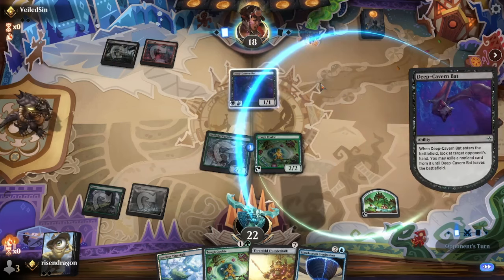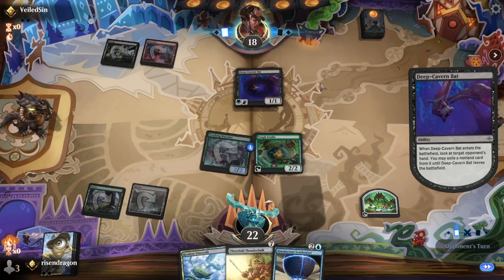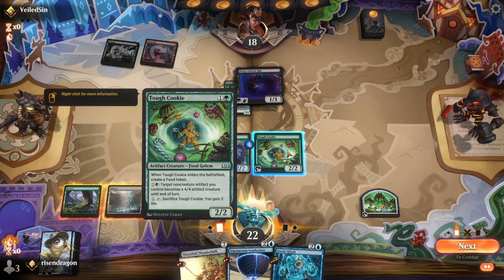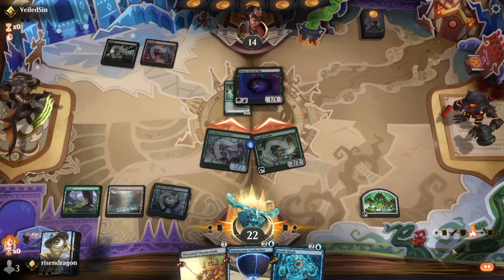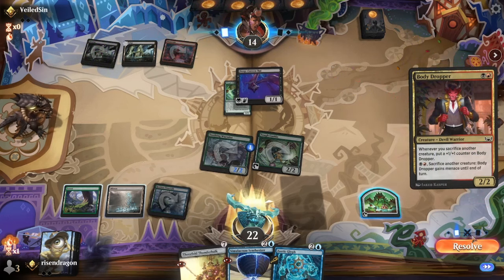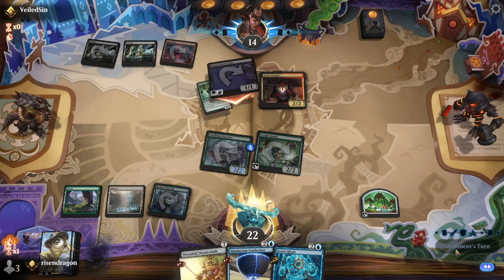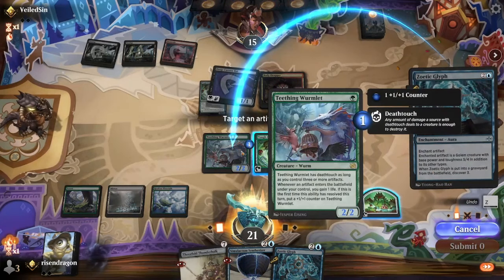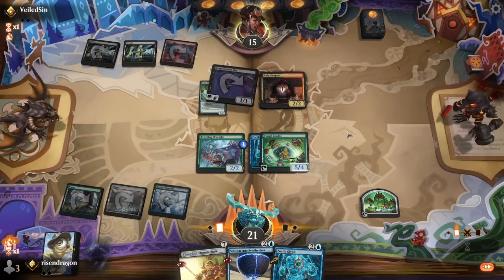Deep Cavern Bat — you're gonna have to take the Simulacrum I think. Now you take the Tough Cookie? Well, have fun. Yeah, we can't do that yet. All right, we're gonna swing. Body Dropper — okay cool. Gain a little life. Oh, it's an artifact — can't be a creature. Oh man, do you have a Cut Down? No, you don't. How funny.